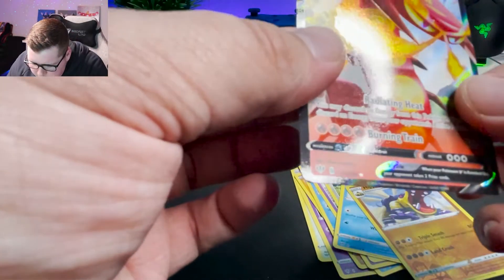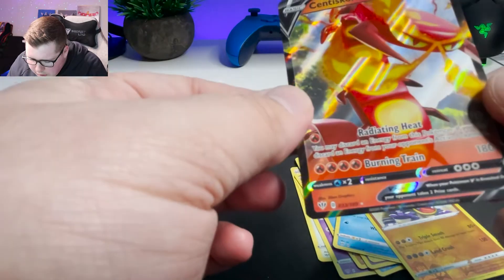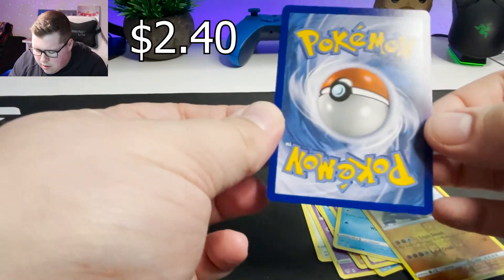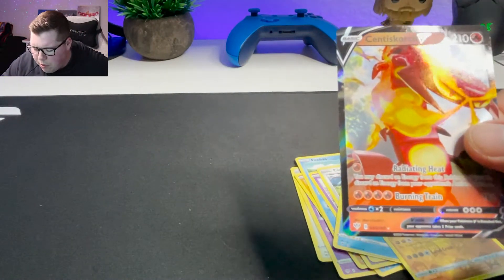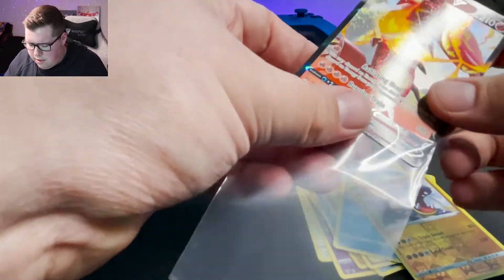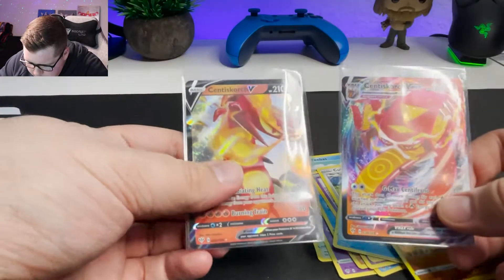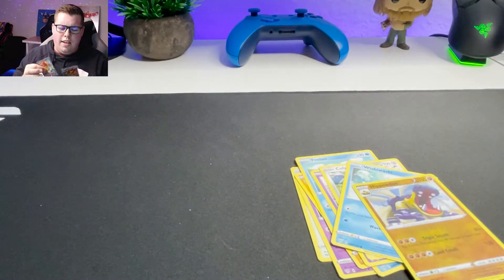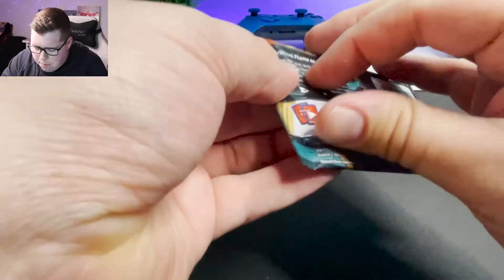And a V — let's see, what is this? The Centiskorch V card — holographic. Alignment is decent on that one. I think this might have been one of the guys we pulled earlier, but the V series of the card instead. Yep, same one, but one's V-Max and one's the V. I'm still learning the difference between those two forms. But either way, kind of cool that we got both kinds today.